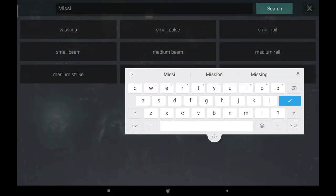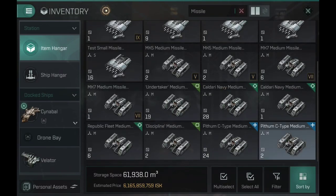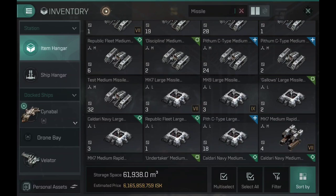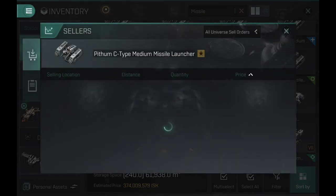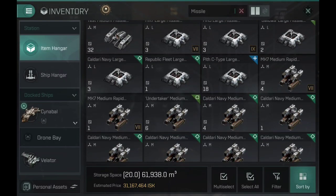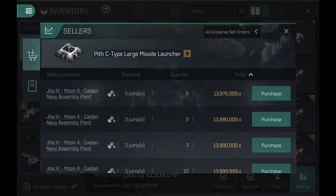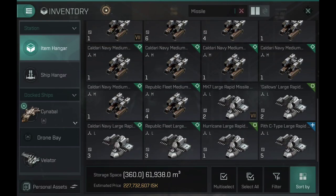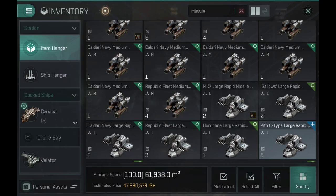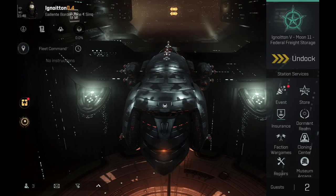Let me double check how much missiles cost — I believe prices have already jumped. The medium missiles were about 12 million, the large missiles about 5 million. Now 15 million is the lowest price on the medium ones. The C-type is at 13 million — yeah this already doubled in price. The rapid missiles were about 4 million, now they are at 10. I expect that to grow even more, so I'll definitely start selling my missiles very soon.